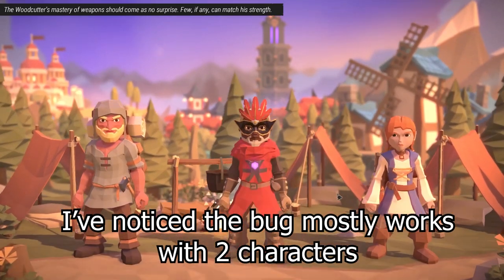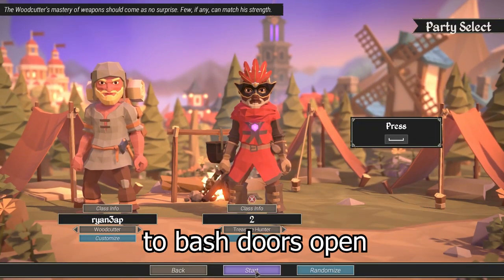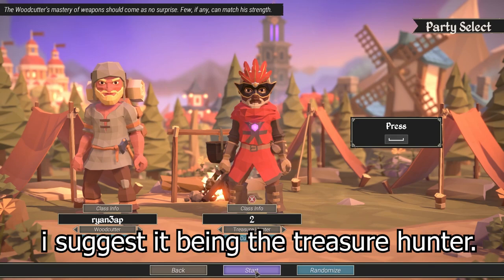After playing many games, I've noticed the bug mostly works with two characters. I prefer choosing the woodcutter to bash doors open, and since he's free from the start. However, for your second character, I suggest it being the treasure hunter.